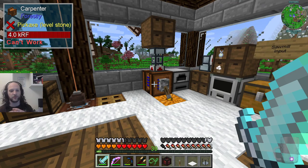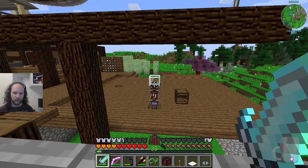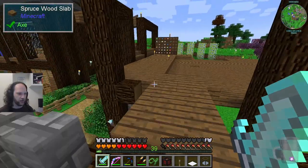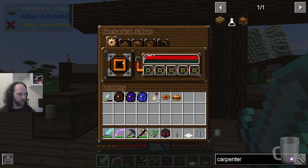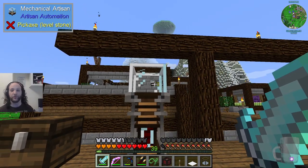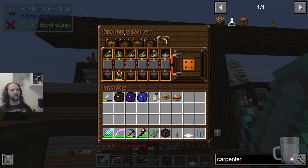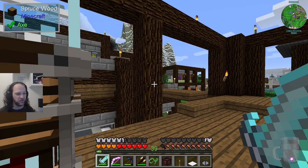The carpenter is nice because it cheapens a lot of the recipes we've been doing manually. Over here I set up an automated engineer's workshop. You put design patterns in here and put the recipe items in and it'll make one. But it does require tools that take damage, it requires the workshop, and it isn't really automated — you don't have to put things in that match the recipe, and it just takes one step out of it.